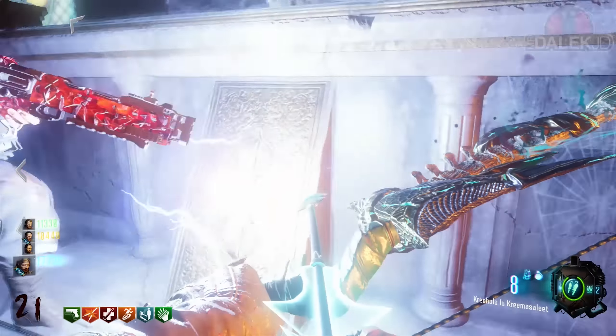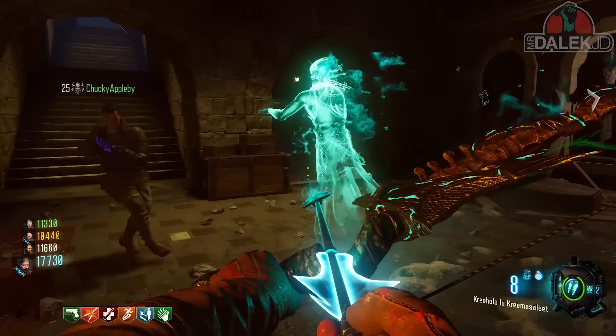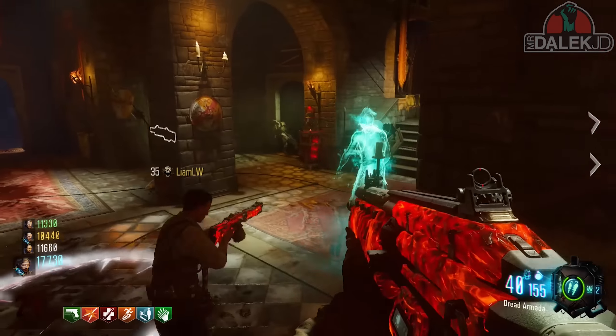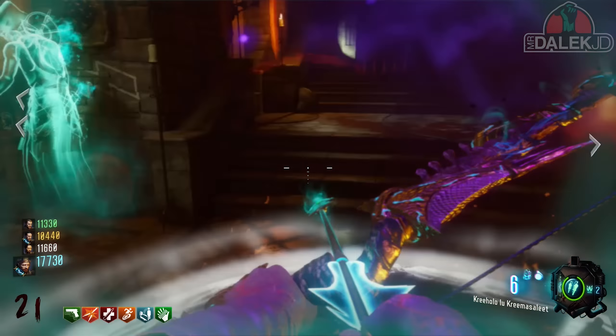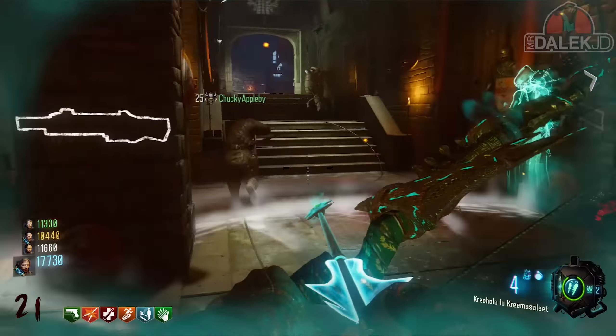If you've inputted the code correctly, this will now open the safe in the teleporter room in our current time, where one player will pick up two cylinder objects and a Group 935 card by going up to the safe and holding square. You will now hear character quotes saying that we need to bring the rocket back down to the earth, and Dr. Groff will speak over the tannoy talking about Richtofen.